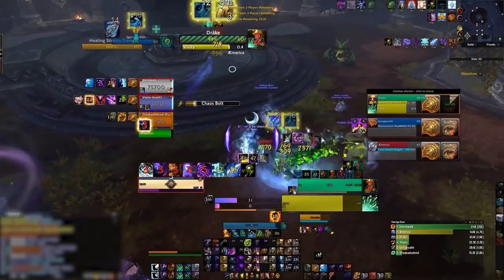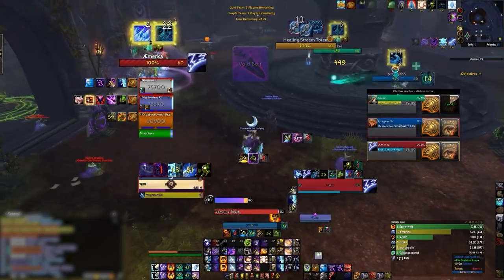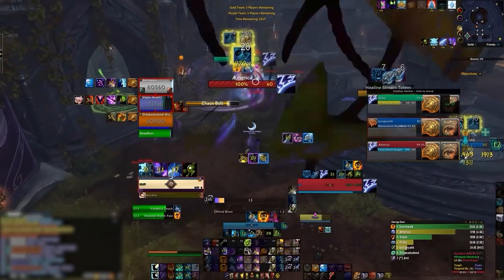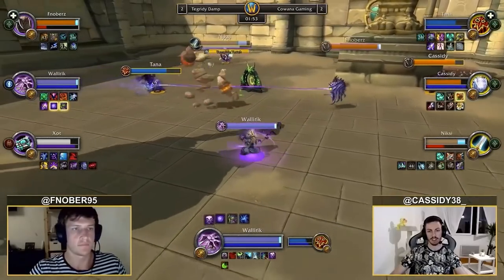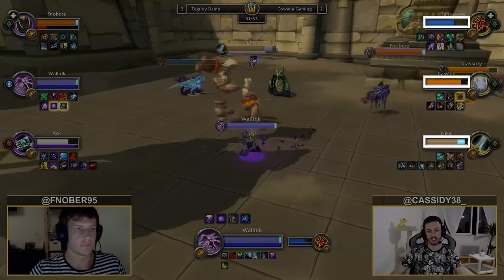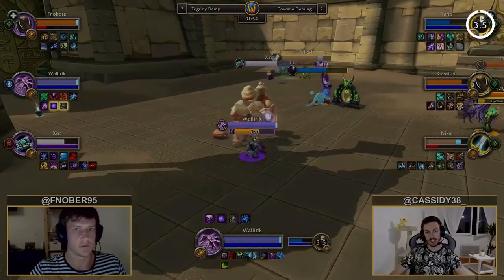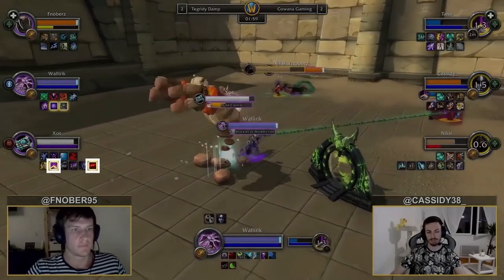Then moments later they begin to get some pressure onto the enemy death knight, but now without their important crowd control they're unable to capitalize on that pressure to force defensives or even score a kill. On the flip side, we have our rank 1 shadow play. Here the shadow priest waits until his team already has pressure, then combines crowd control simultaneously with burst damage — a Psychic Horror followed up with a Silence and then a Mind Games — which manages to score a kill shortly after.